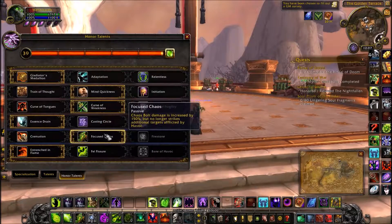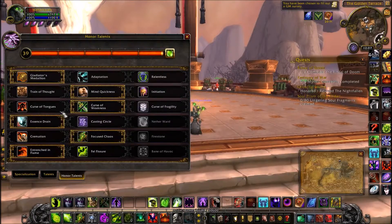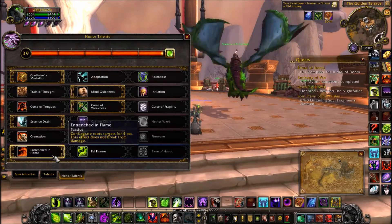Focused Chaos: your Chaos Bolt damage is increased by 150% but no longer strikes additional targets affected by Havoc. That's a fine trade — I understand it and I'm going with this talent.